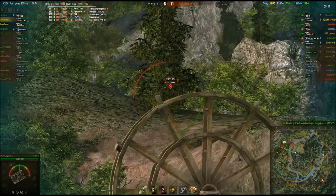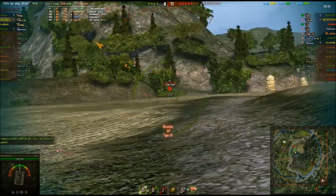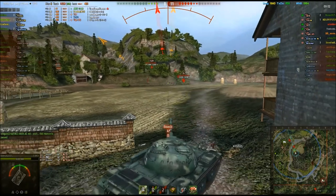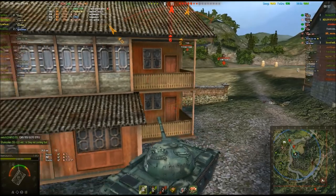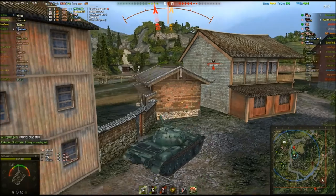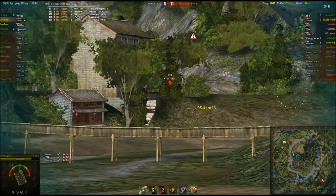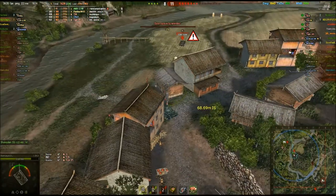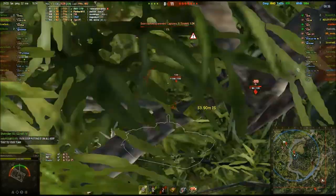Now we're going to try and finish this Tiger P. Can't hit him, so we're going to go for this IS. Unfortunately we miss, but he bounces us. We've pretty much got a hull-down T-29 up there, which is a major threat at this moment. Slide shot — and we miss. This gun is pretty derpy, although I probably wasn't playing the best at this time.